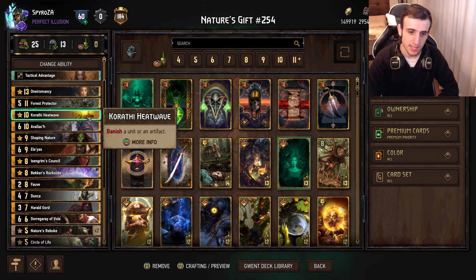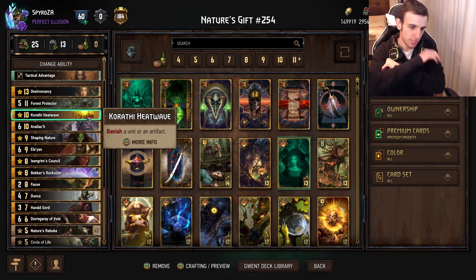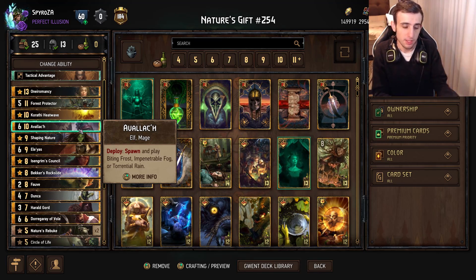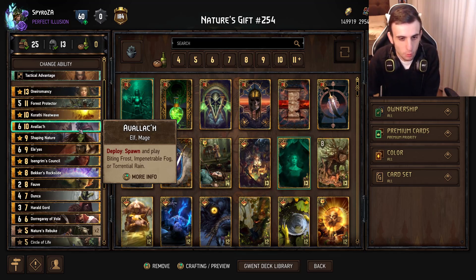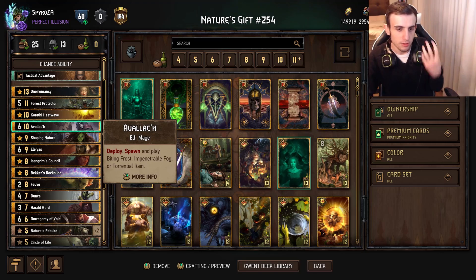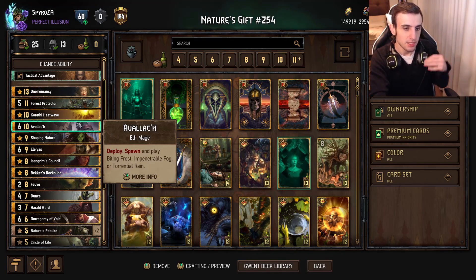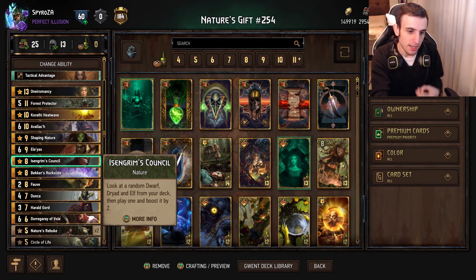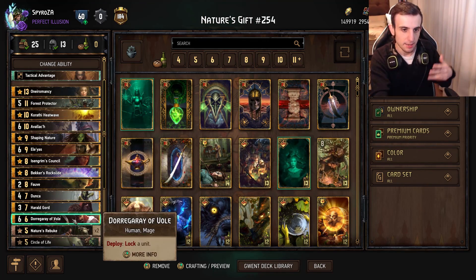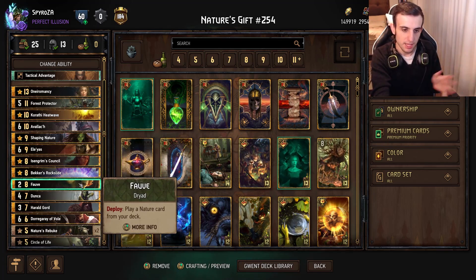Then we have Heatwave. This obviously helps a lot against decks like Nilfgaard, helps against Siege decks, or just anything in general. It can be a tall punish, quite flexible - banish a unit or artifact, just delete something off the board. Very good against Nilfgaard, for example against Masked Great Ball because you can banish it away. Then we have Avlach. Why Avlach? Well, one - he's an Elf, so he synergizes with Singrum's Council. Two - he plays a special, meaning he bypasses the special limit in the deck. You can play Avlach and have another unit that spawns a special to make Gord even stronger. Basically playing a 12 for 10 that also gives plus one on Gord, so kind of a 13 for 10.